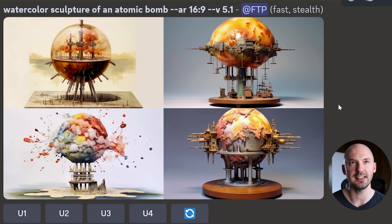I got a little crazy with 'watercolor sculpture of an atomic bomb.' I didn't know what it would create, but I'm having a lot of fun testing 5.1. That's something to note about 5.1: the highest quality image isn't that big a difference from version 5, but the lowest quality images have been improved immensely. Instead of 1 out of 4 pictures being okay, now it's more like 3 out of 4 are going to be great.